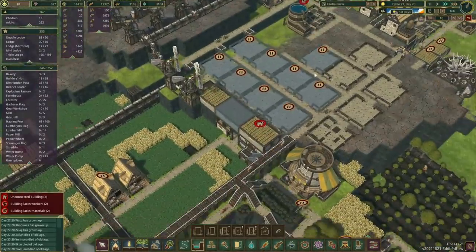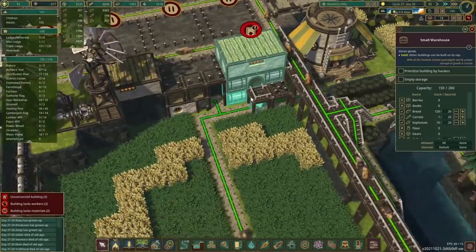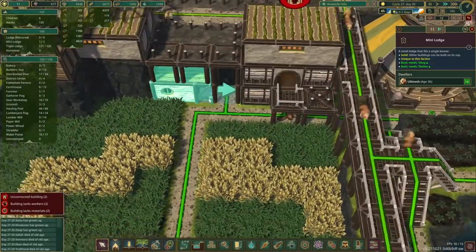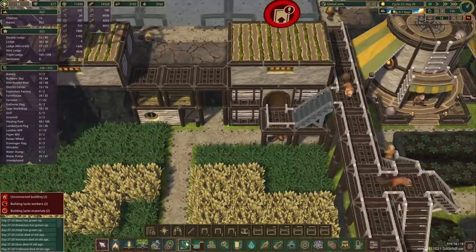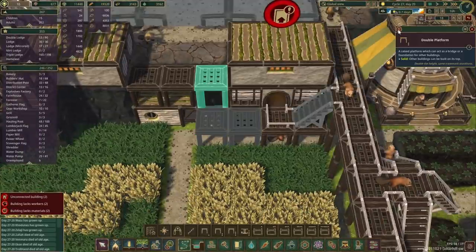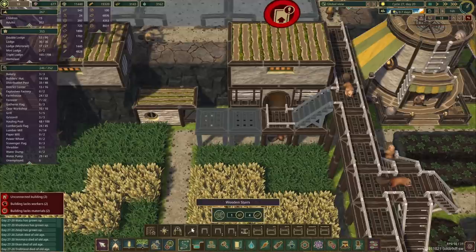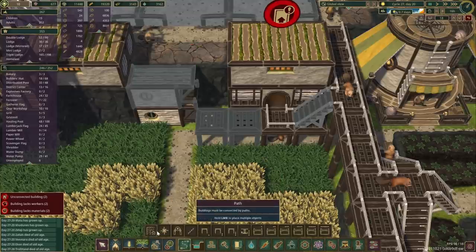Rather than just having platforms in here, I put an extra layer of small warehouses stacked on each other. On the bottom level I've used the small house, which I don't think I've used at all — quite a shame, but this might be one of the first times in this series at least.